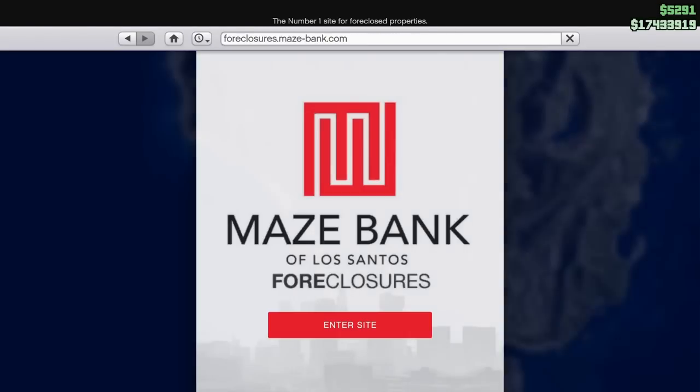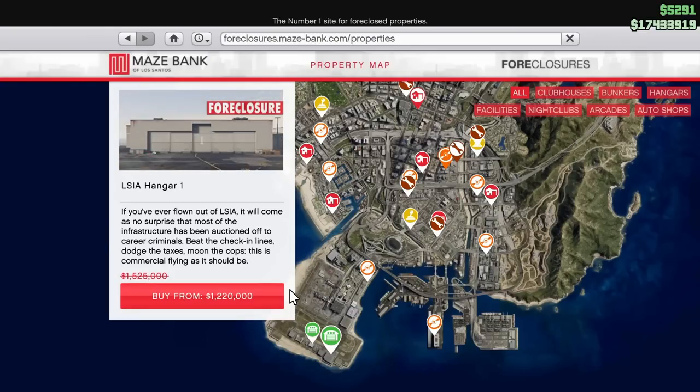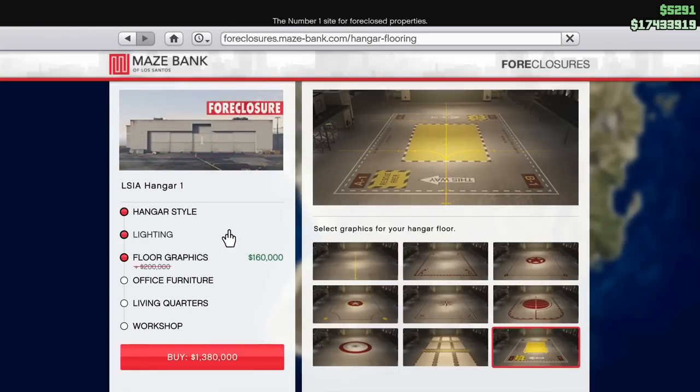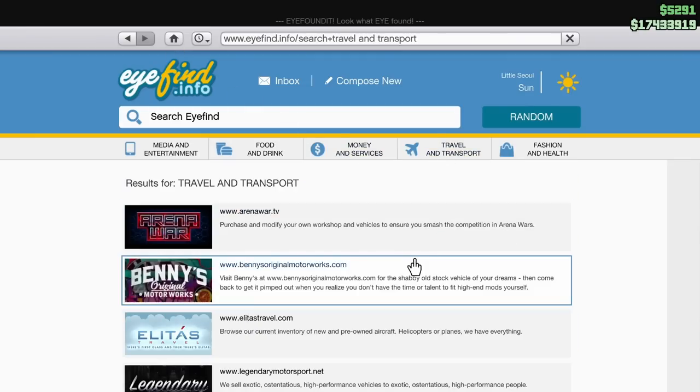We do have a property discount this week on the foreclosures website. It is, of course, the hangar. The hangar is discounted this week — if you can't tell, there's sort of an aerial theme going on. It's discounted by 20%, which isn't the greatest discount we've ever gotten — in fact it's one of the worst — but hangars and all of the renovations within the hangar are discounted. We had a 40% off discount not too long ago, but if you didn't get a chance to take advantage of that, now you have the opportunity to get a hangar for a lot cheaper than you normally would.